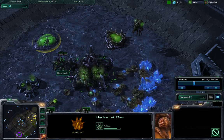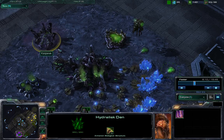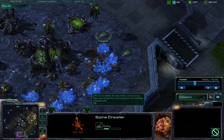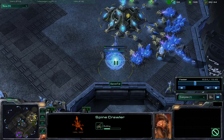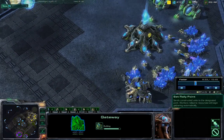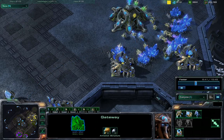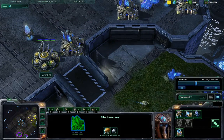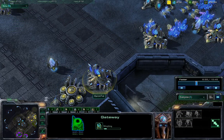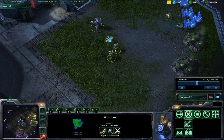Hydralisks with the range upgrade are so good against gateway units. The problem with hydralisks is that they are not armored units, so colossus really just eats them for breakfast. But we probably will not be seeing a colossus anytime soon as Baron Fell is getting two, three more gateways. We're going to be seeing the same build Baron Fell used in the first game — the four-gate push — an extremely common and popular push by Protoss nowadays. So simple to do yet so effective. Warp gate research is done so he's converting all these gateways into warp gates.